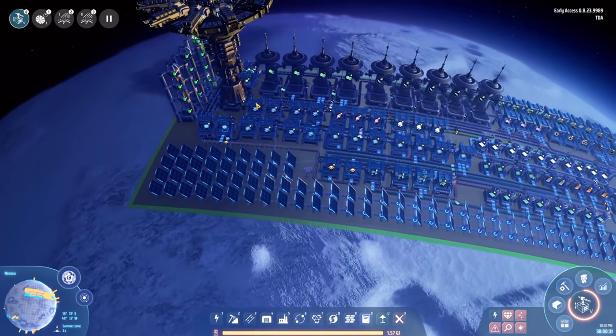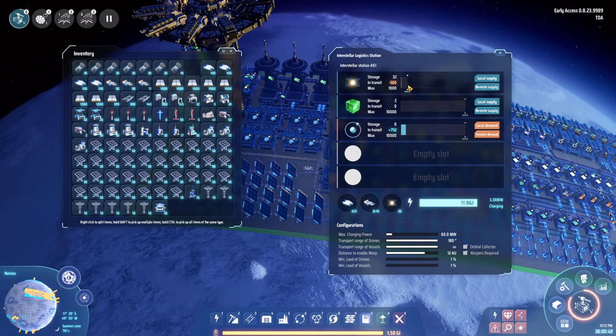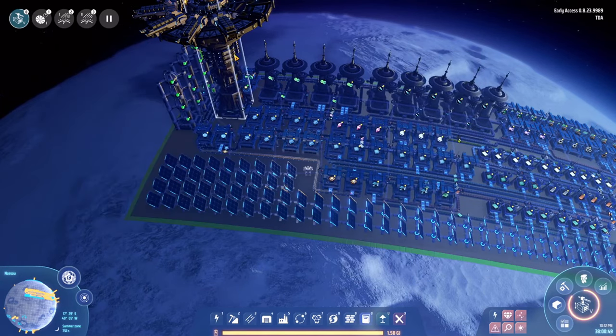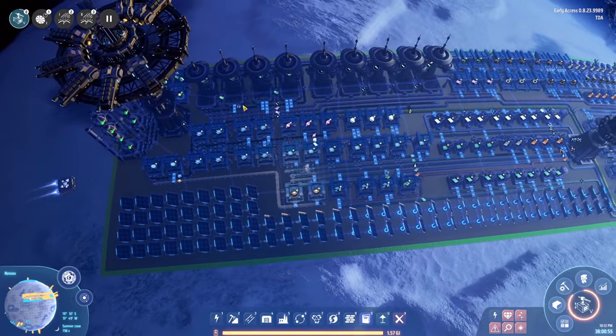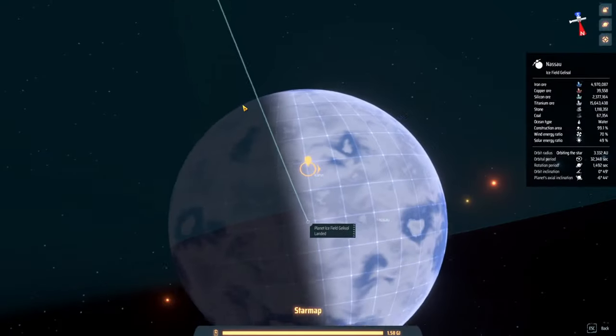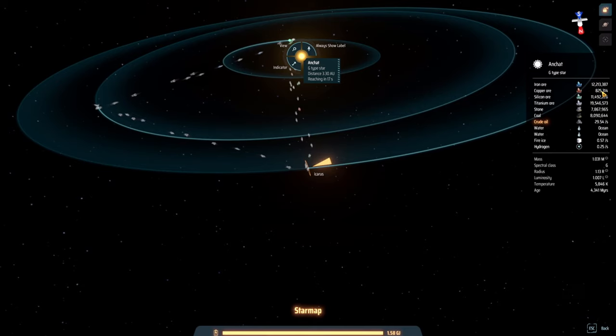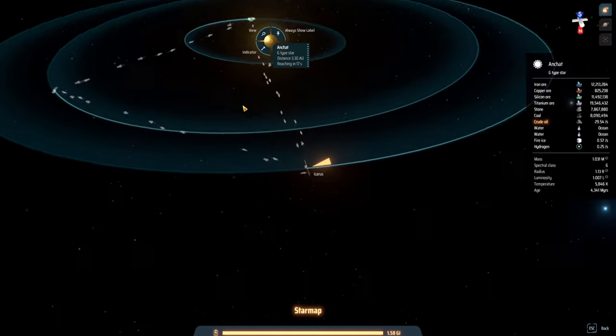Of course if you are at some point producing more warpers than you actually need, you can literally delete one building in this entire build. But you might want to limit the warper production so you're not overproducing them. At this point of the game you are pretty much winning — as soon as you have warpers you can fly anywhere in the galaxy, your logistic vessels can do the same, and that means we can now safely go to another system to fix the problem that we are running low on copper.